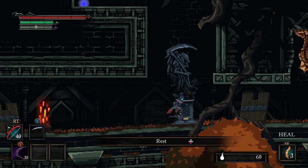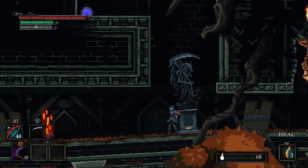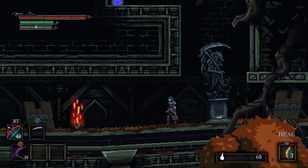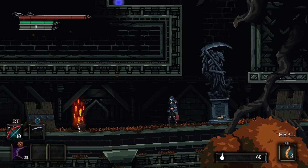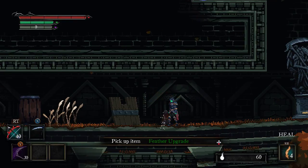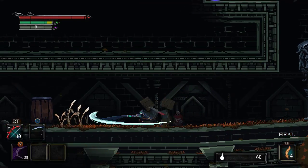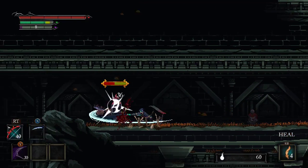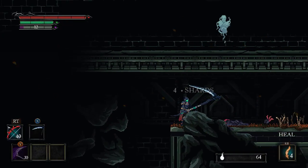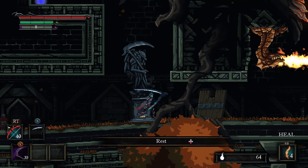I don't remember it being night time last time. Anyway, I had just fallen down this pit, which annoyed me because I want to get to that item over there. So let's see what I can do. What is this? A feather upgrade. Whoa, so it is a phoenix — you can tell me whatever you want, but that's a phoenix. They hide in buckets. I can't really see what's down there, so I don't want to go down there. The animation with the scythe is awesome, as always.